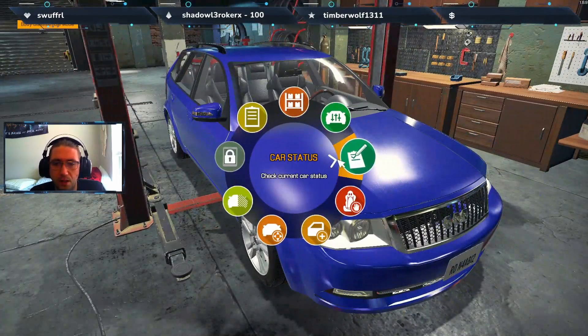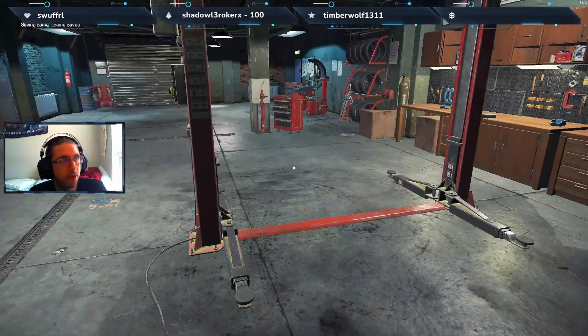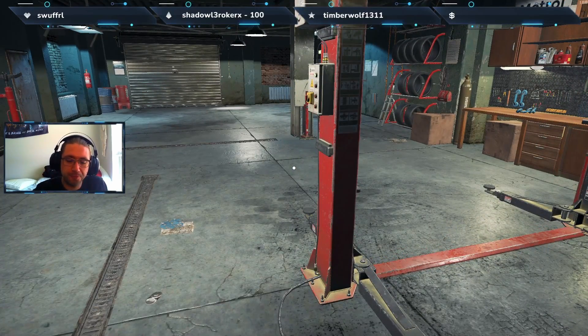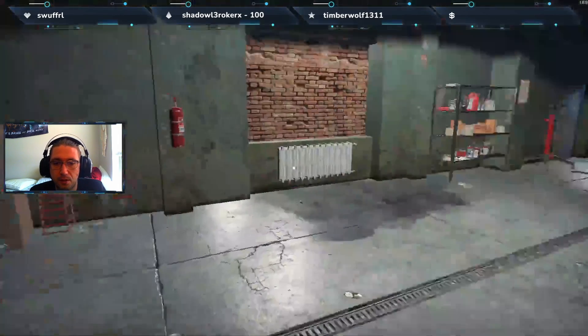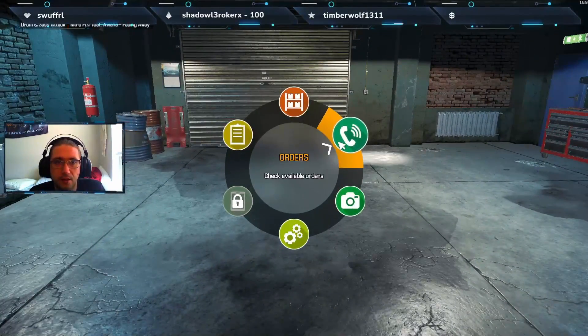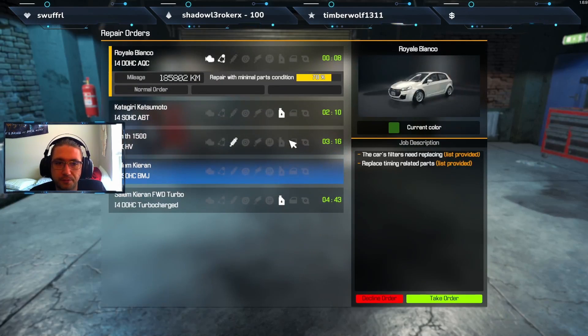Oh, I forgot you have to click and hold. Let's close the hood. All right, car status - cold payout, just under 2k. Cool, and there we go - story mission done! We went to level 5. Let's see - do I want a discount or do I want faster walking? We got a discount. That way I can make more money back because it's less project cost.